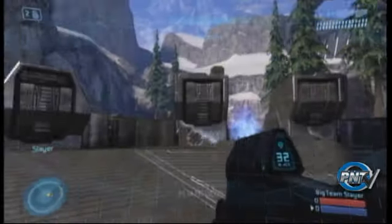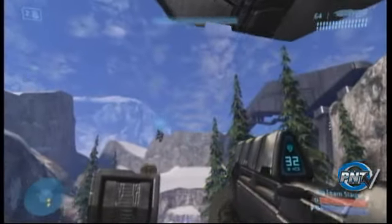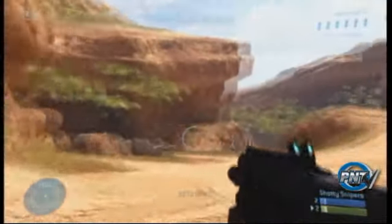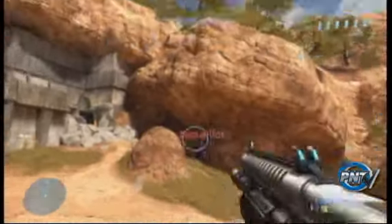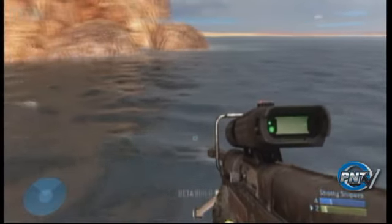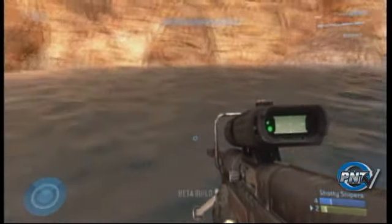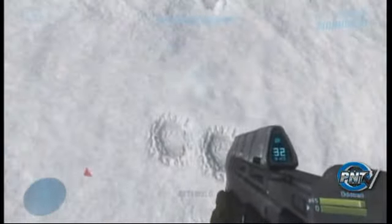So Halo 3 beta has given us a glimpse of what we'll probably see in September. Graphics wise it looks like Halo 2, but with enhanced lighting and textures. I do want to point out the water looks like water - I mean look at it, it's insane. Another thing that looks great is the snow and the footprints left behind, nice touches that add to the experience.